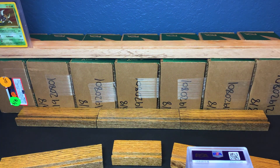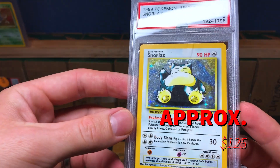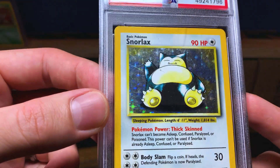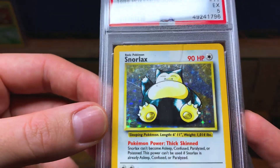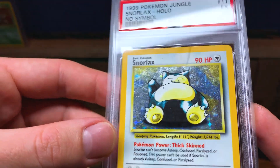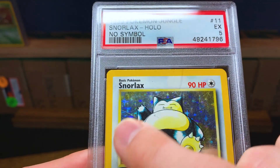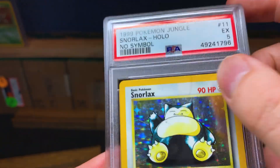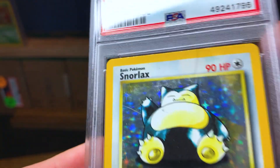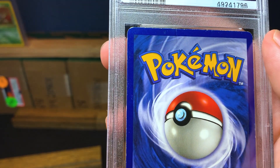Pinsir isn't really a heavy hitter or expensive card for Jungle set. But this next one is — a PSA 5, though when it's a higher grade it's worth a whole lot more. This one is a no-symbol holographic Snorlax. Right off the bat you can tell it got a PSA 5 because of this bend right here. It's got some scratches, similar to what we just saw on that PSA 7 Pinsir, but this one has a crease right there and maybe another smaller one. I'm surprised this one even got a five.